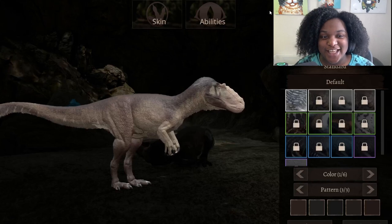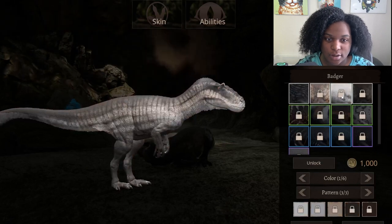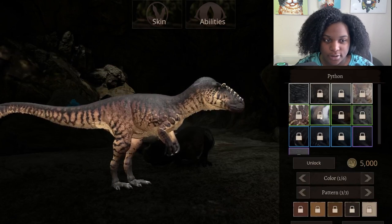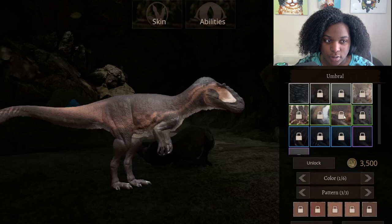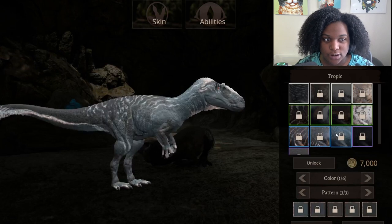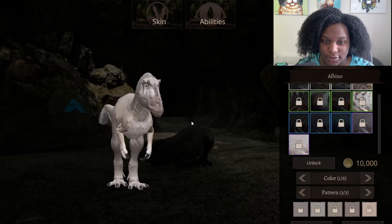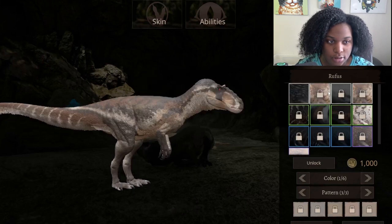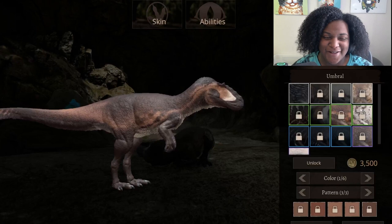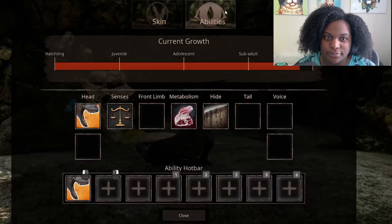Alright, let's check out the skins. This is our default skin. We have Rufus, Badger, Prairie — I like that a lot — Python, Emperor — that's really good — Umbral, Polar, Char, Paradise, Tropic, Melanistic, and Albino. These are all really good. I like Umbra, Rufus, Emperor — yeah, I like pretty much all of them. Even the default skin is really good; I wouldn't feel bad about using it. Let's check the abilities.